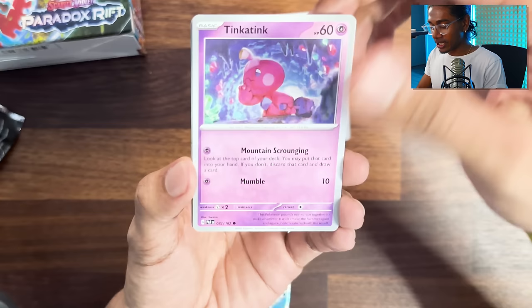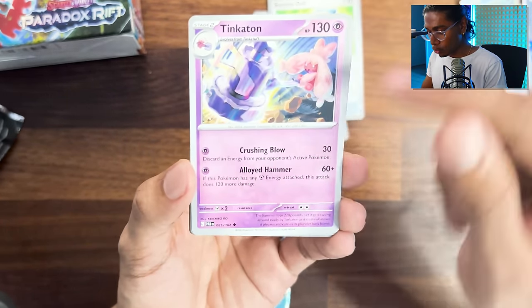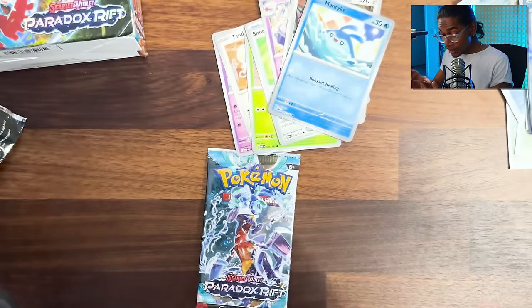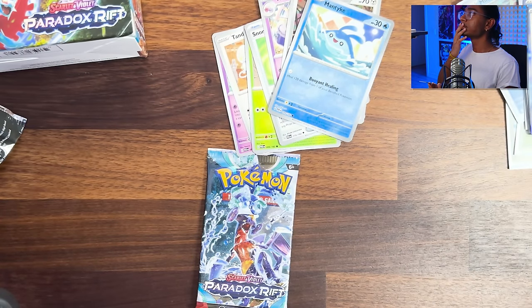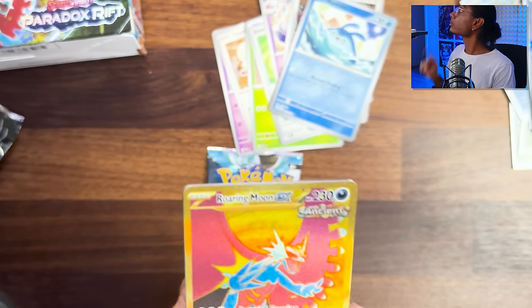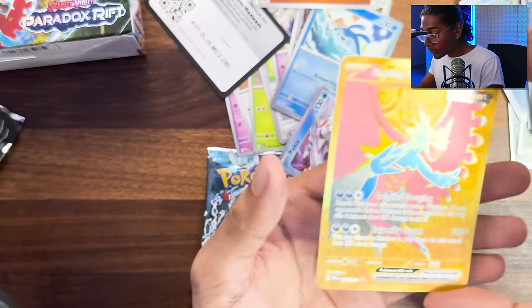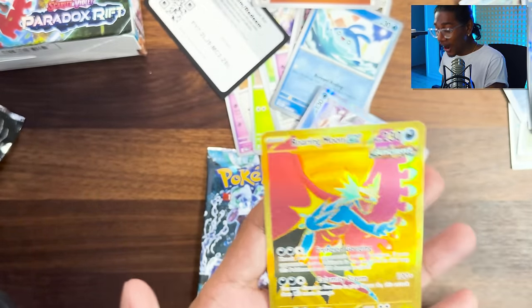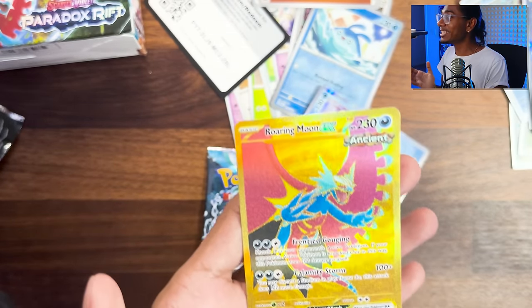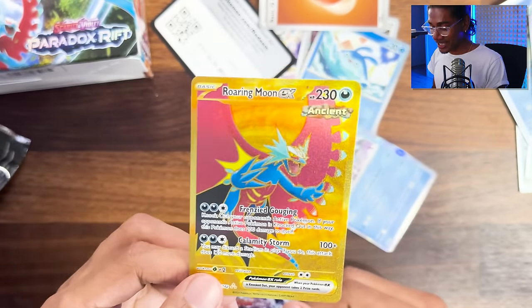Spinda, Tinkatink, Tandemouse, Dwebble, Snow Doll, Tinkatone, Durant, Mantyke. WAIT! I just screamed so freaking loud. What in the - shut up, Price Count. This is the rarest thing in the world - it's a gold card. Guys, the gold cards are the rarest thing in existence. I can't believe this. It's like I've got the Willy Wonka ticket. Are you telling me Chien-Pao didn't take my luck?